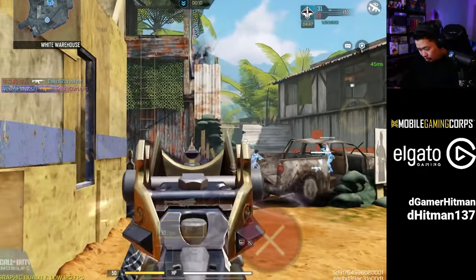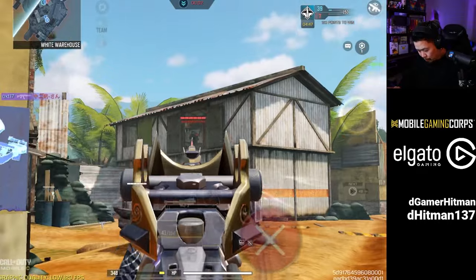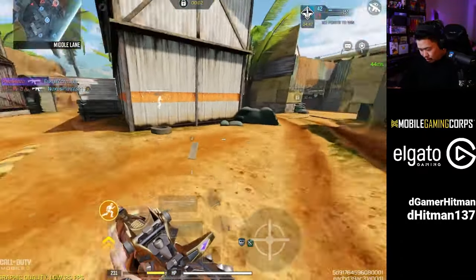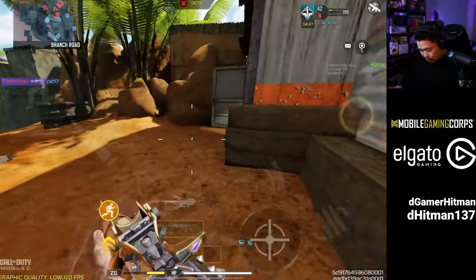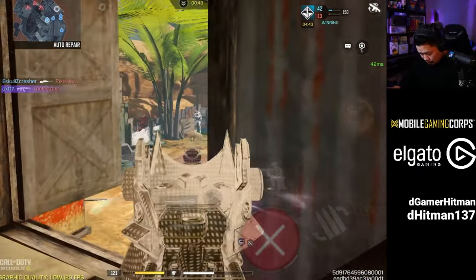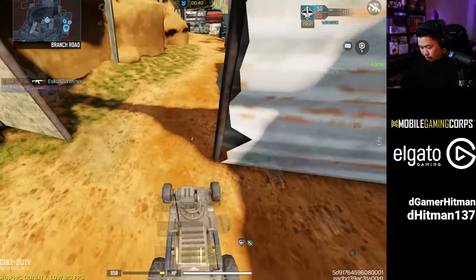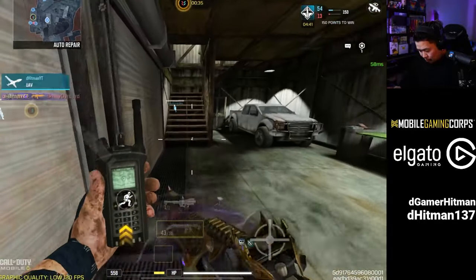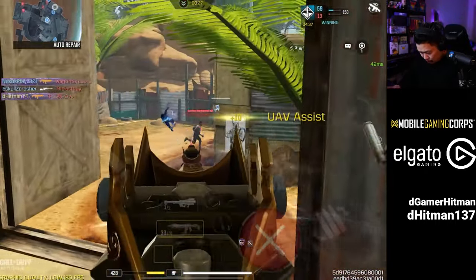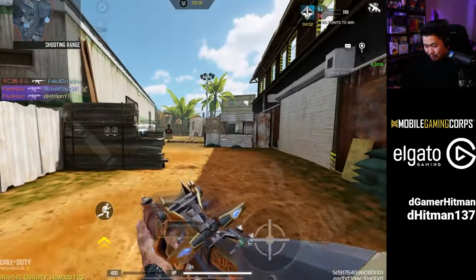Let's see if I can catch this guy coming this way. I got an advance. That guy ego-pushed me for some odd reason — he is very brave or stupid, either or. I didn't get that kill. Let me Shock RC real quick. All righty. They have a hard point. That guy beamed me — as I deserve to die there; I wanted to run away.